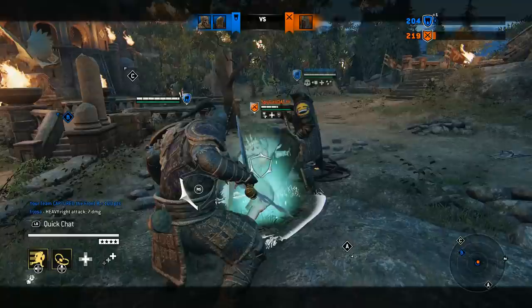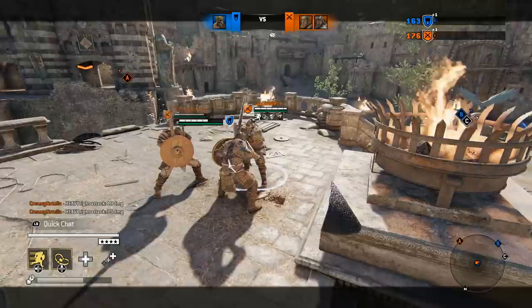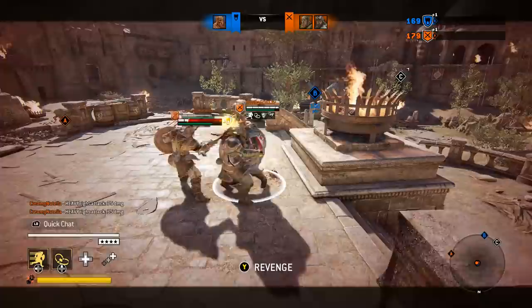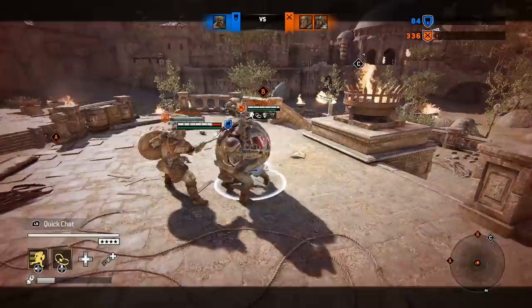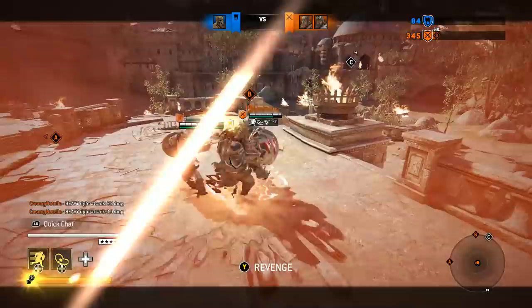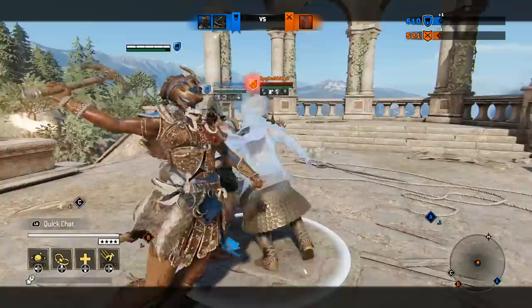One more thing to use a guard break for is to time it correctly to catch the few frames in which a person doesn't have damage reduction. This is mostly used for unblockables. The key is to catch the person either during a parry attempt or between the moment the guard break connected and them not having pressed counter guard break yet. If mistimed, you just gave the person a huge chunk of revenge for very little damage. But this is an easy way to confirm and execute an opponent who's been sitting on one HP — damage reduction doesn't matter in that case.